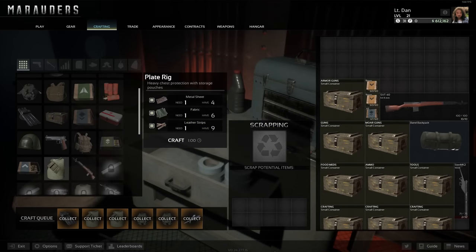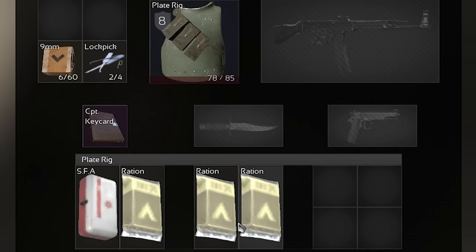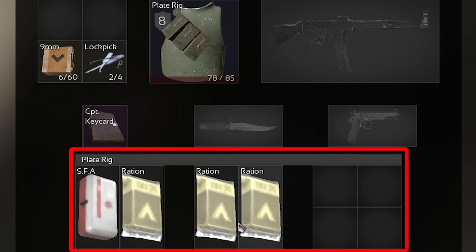For tip number five, another crafting recipe you should not ignore is the plate rig armor, which has quickly become my favorite general purpose armor as a solo player. You unlock the schematic at level 15 and it only requires one metal sheet, one fabric, and one leather strip to craft, giving you a class 8 armor with high durability and 12 extra inventory slots. The materials can easily be picked up from trash cans and loot boxes, so once you start stockpiling you should never have to wear basic class 6 armor rigs again.